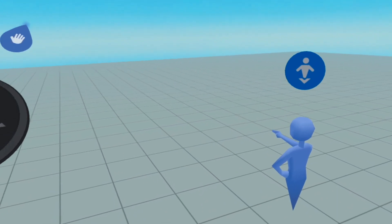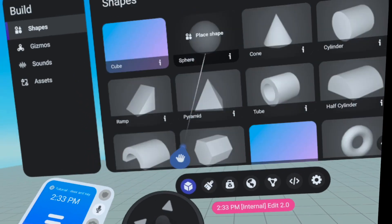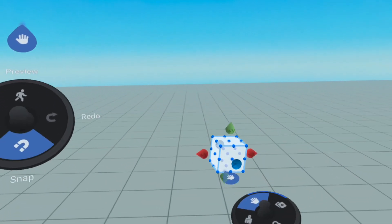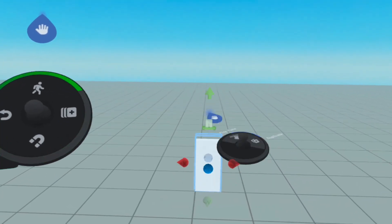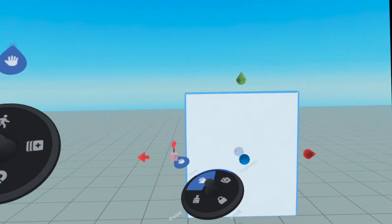I am in a brand new world, let's get to work. So first, I'm going to go to the build menu, let's grab a cube. I am going to make very quickly a simple wall, just like this.